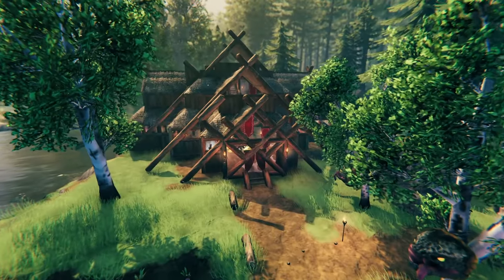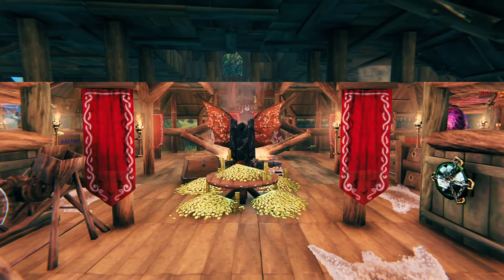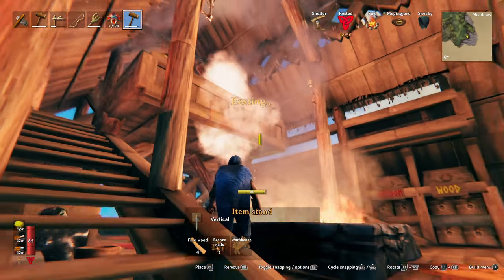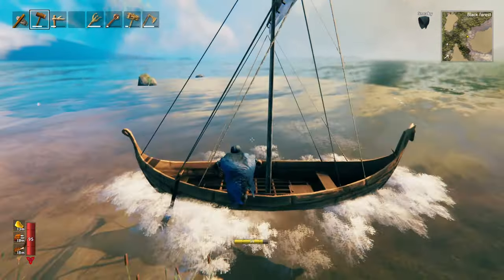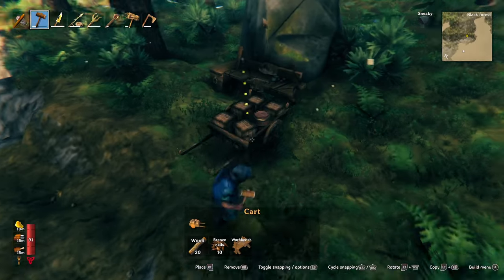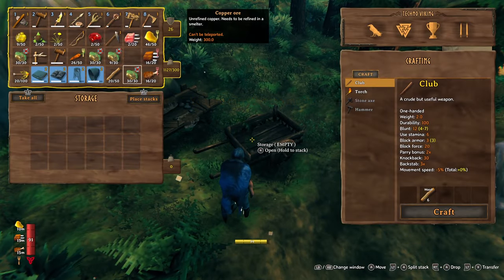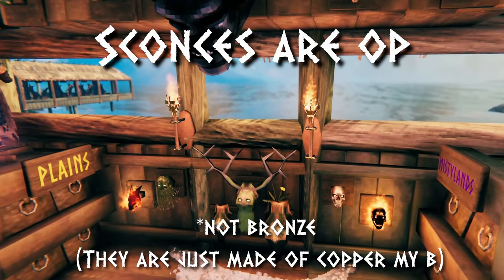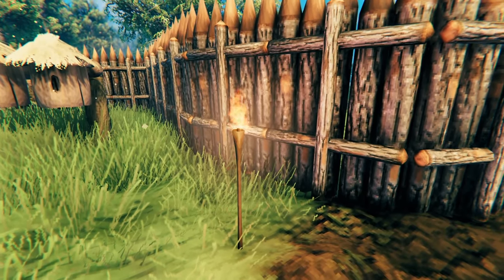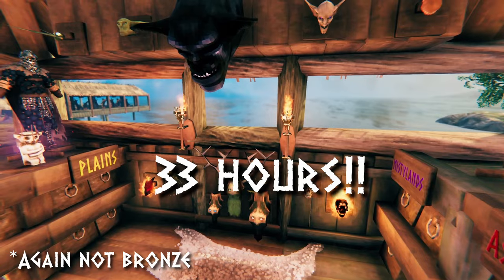There's a lot of new building possibilities that open up with Black Forest progression. Core wood makes a way better support beam than normal wood, allowing you to build higher with fewer beams. You can craft bronze nails to make cool things like item stands to display items around your base. You can also make the Karve, a new usable boat, and craft a cart to store and transport a ton of items over a distance — I suggest paving the ground between your destinations to make cart trips easier. Bronze sconces are vastly superior to standing wood torches, lasting three times longer — a fully fueled standing torch lasts 11 hours but a bronze sconce lasts over 33 hours.